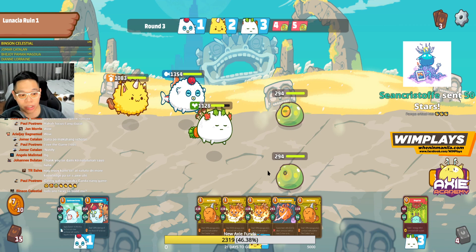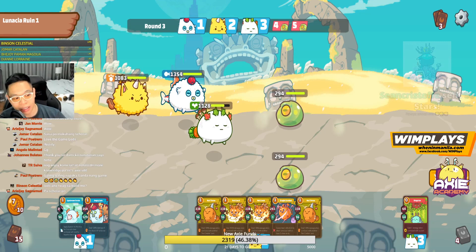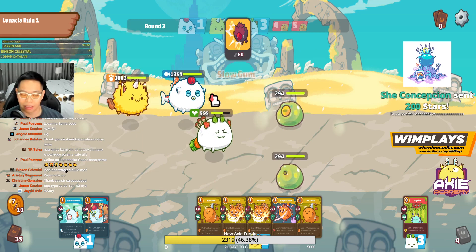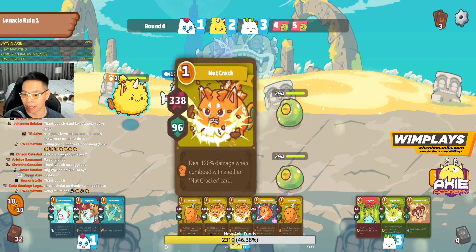Sometimes in PvP or even in Adventure, if you don't have good cards or a good combo — there's nothing worth doing — you can actually not do anything and just end turn. You can skip. I have 7 energy. After this turn I will get, I believe in Adventure, 3 more energy — so I'll be at 10. You keep your energy and you get more each turn.